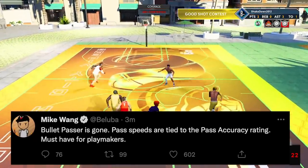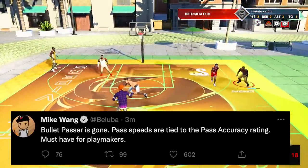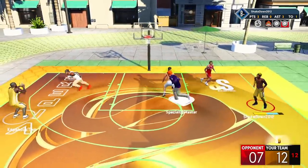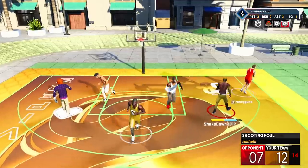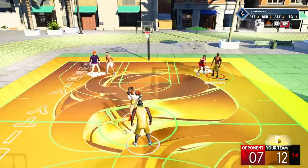For the final statement: Bullet Passer is gone. Pass speeds are now tied to the pass accuracy rating, so you can't just rely on an 85 pass rating and equip a badge to pass like elite passers. You'll really need high distinct attributes for those passing skills, which is why this year it might be wiser to build a specialized build rather than one that tries to do a little bit of everything.